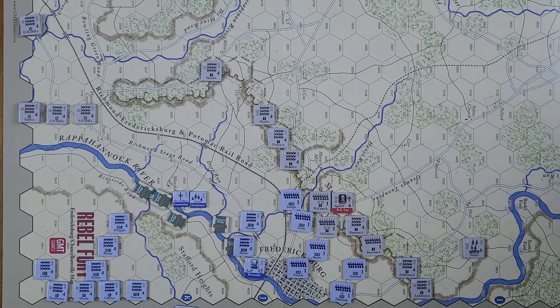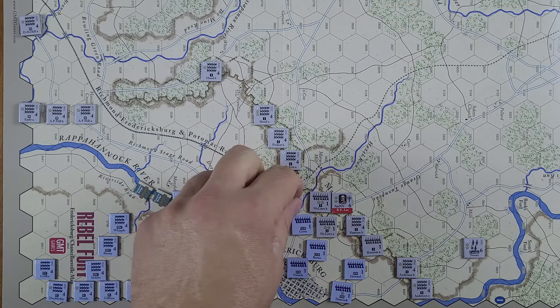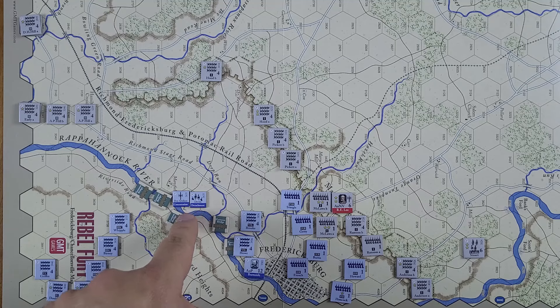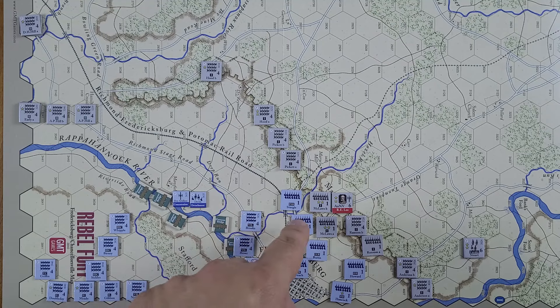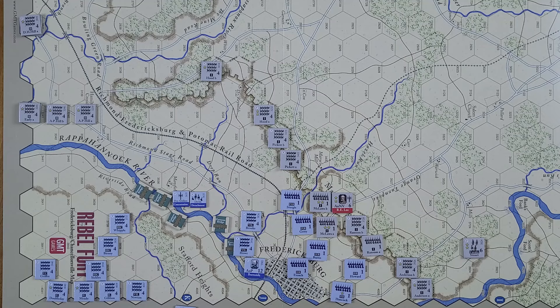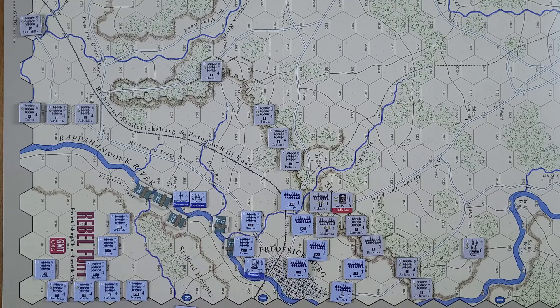So that finishes my moves — that would end the movement phase. After the movement phase we move on to combat. So we do have some attacks here to do. We have our heavy artillery concentration — one, two, three, four, five range — so he can only impact this one hex here. So we're going to have to move him probably further down, but for now that's okay and we'll do this one first.